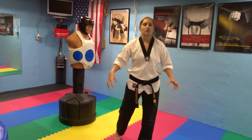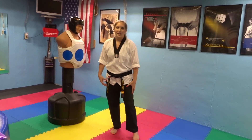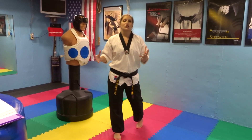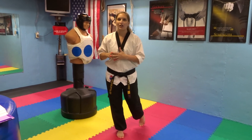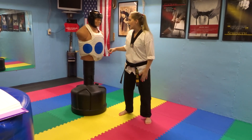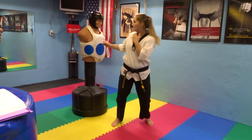The first way is going to be with just your front leg. All your back leg does is pivot, and then your front leg comes up and gets the round kick out. This is going to be pretty much the fastest way to just get a round kick out. Back leg pivots, front leg kicks.